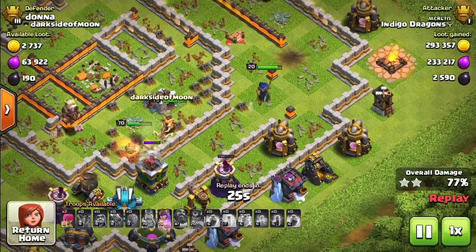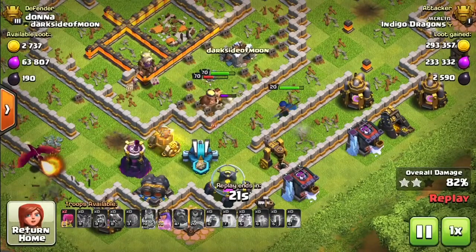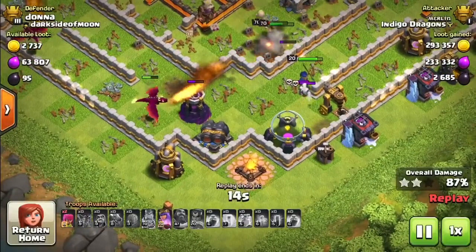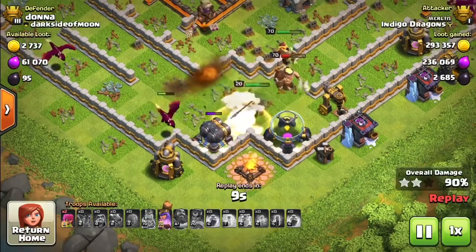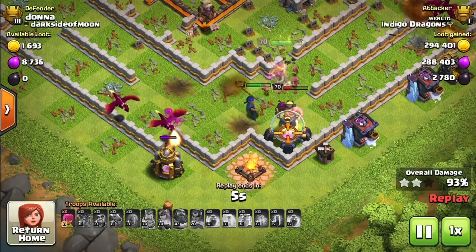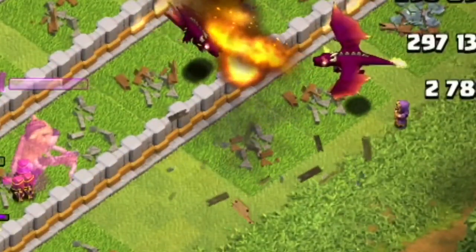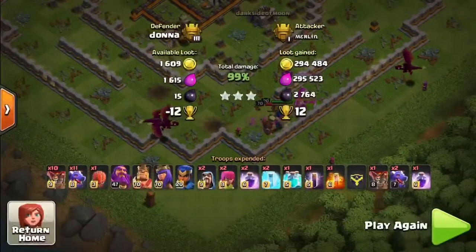There goes the Royal Champion's Seeking Shield ability — just love that, taking out so many defences in one go. We've just got this one Scattershot to take out and a couple of other defences, but we've still got quite a few dragons here. We've got all of the heroes up and active, with a decent amount of life on the Archer Queen. And there goes the last building — that's 100%, three stars on a Town Hall 13!